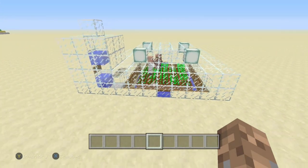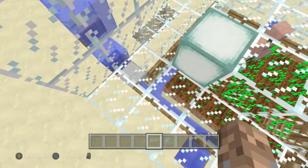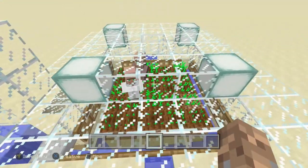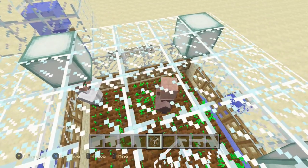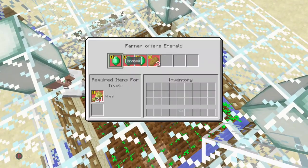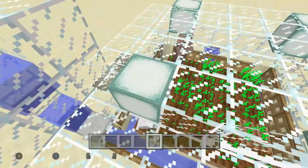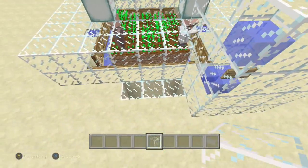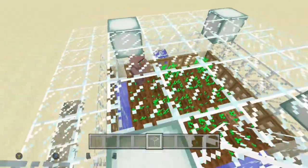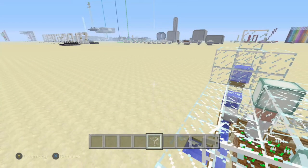If your villager breeder is not working, chances are you killed a villager or your villager score isn't high enough. To fix that, trade with the villagers — trade at least 15 times. It doesn't matter which trade; this guy wants potatoes, give him potatoes. Also trade with the one down below.